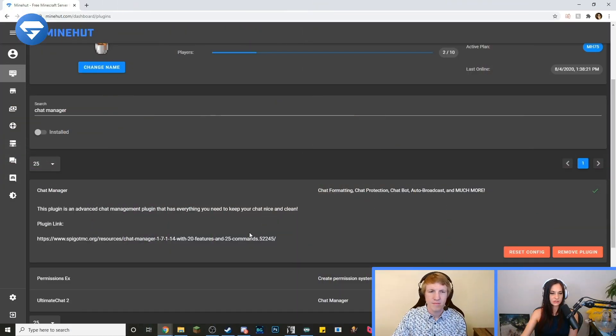So we just installed Chat Manager. This is the plugin you're going to need to run everything in this tutorial.